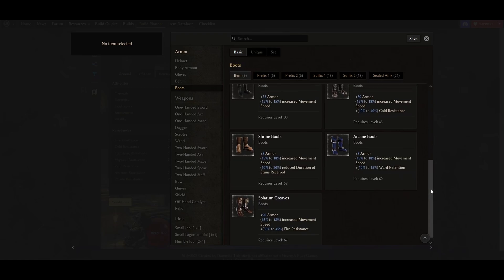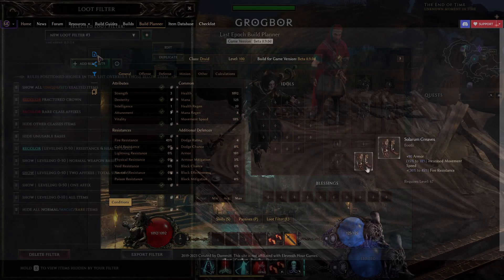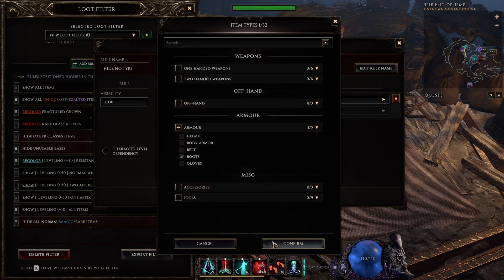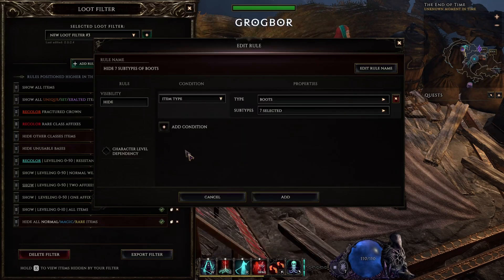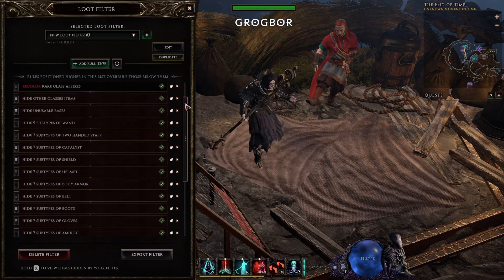For instance, for boots you most likely would like to see only Solarum Greaves or Hiborian Boots, maybe arcane boots if you care about ward. So how to filter all of this and only see the bases you want? Basically, you have to add a hide rule for each item type. Let's go with boots so you can see what I mean. We start with hiding only boots. Because we selected only one item type, we can now select a subtype of items. Make sure to move this rule under your other hide rules, and now we have to repeat this process for every item type. Also make sure to select character levels from 50 to 100 in these rules, so it will not interfere with your leveling filter.